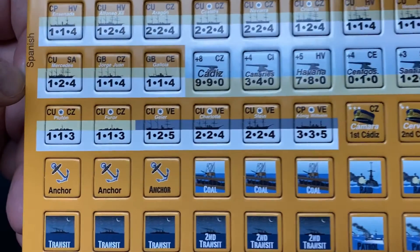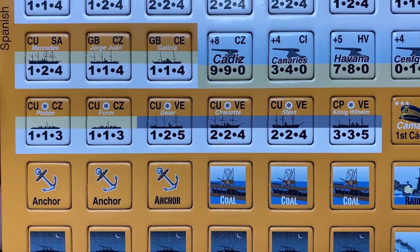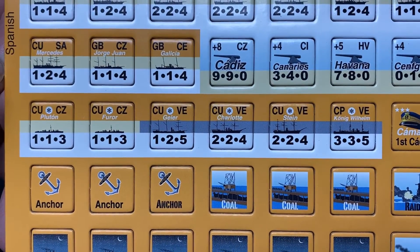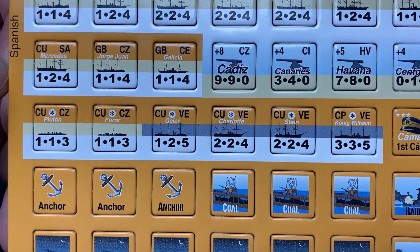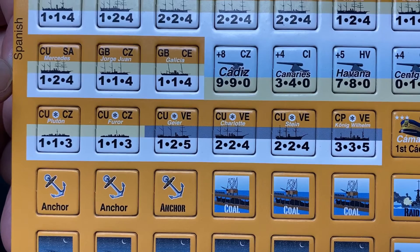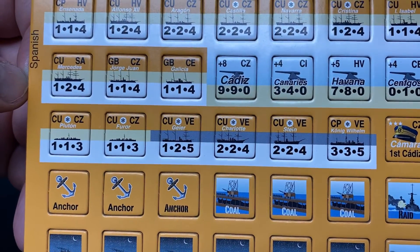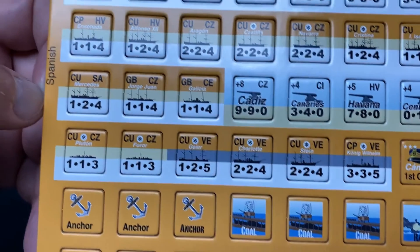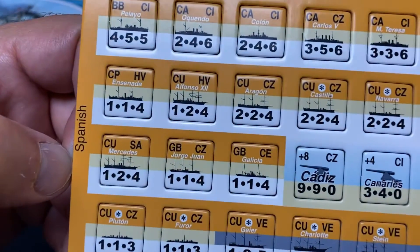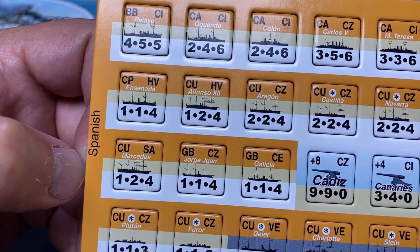The counters show attack, defense, and movement allowance. The ship class or type is in the top left corner, and the top right corner shows the starting area code — for example, Pluton shows 'CZ' for Cadiz, while Encenada starts the game in Havana.